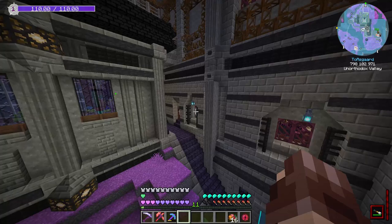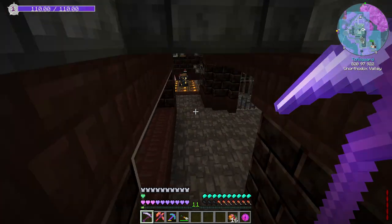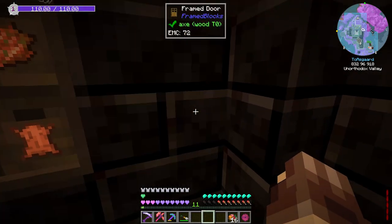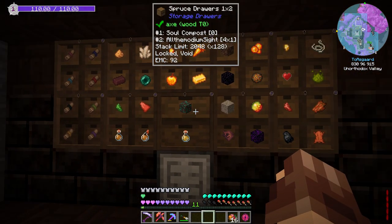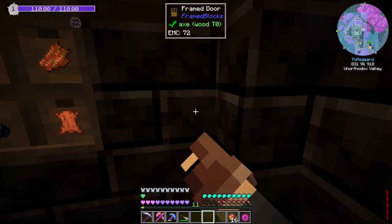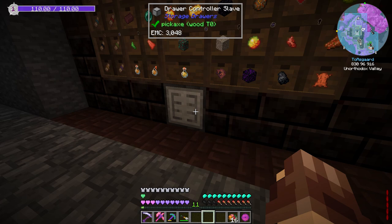I did a lot of work on the inside too. Coming down here, I got this all plugged up. I did have to add soul compost and all the modium sites, so I just did a double chest here, moved the drawer controller to back here. I know we can't access it — I really don't mind. It was easier than moving the slave and it's not something we're going to use. So whether it was the slave there or the controller, it didn't really matter.